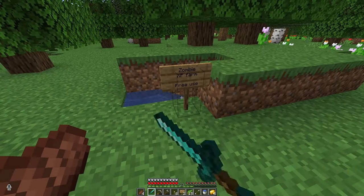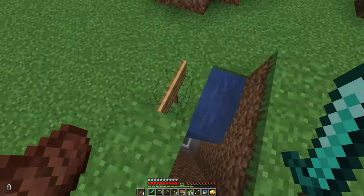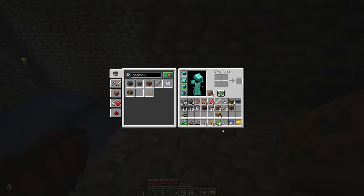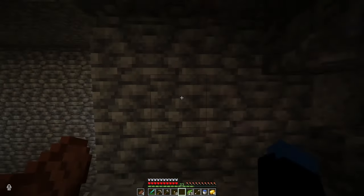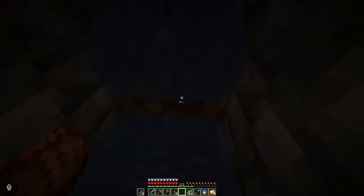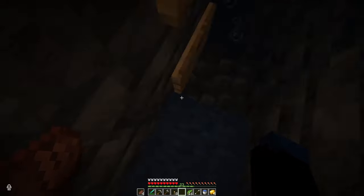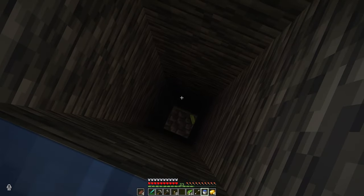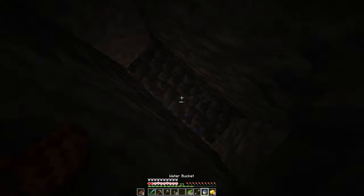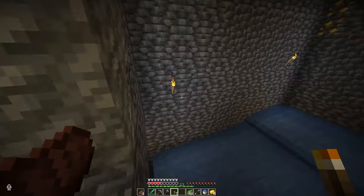I did some more work and I decided I'm going to call this a free-use farm, so anybody who stumbles across it is more than welcome to use it. It's so basic I don't think it's worth keeping private. I need to add a crafting table here, a few slabs, then come down here and place in the soul sand and my two signs. Now all the mobs should get shoved up here, carried along over, and drop down the pit.